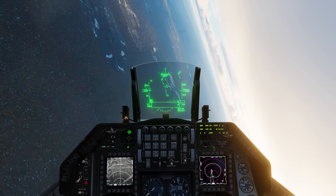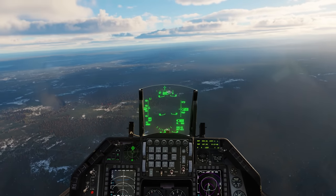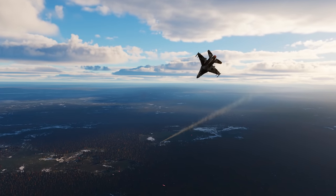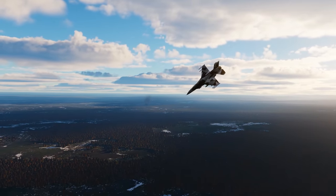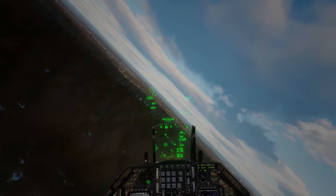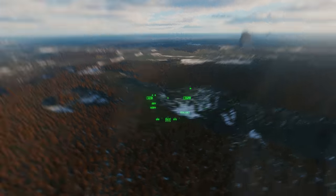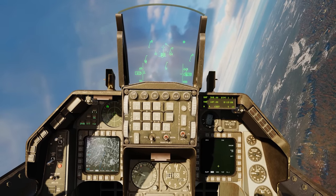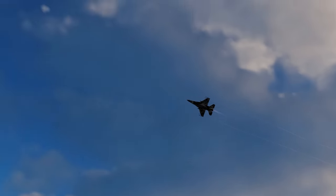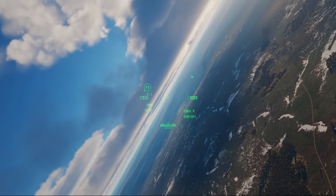The SA-3 actually comes up on the HTS pod now. Having a little trouble locking him up — there we go, got him. He shot at me. Magnum, we'll defend. Lots of AAA — he just got shot in the face there by AAA. Defending, pulling away, reducing altitude, and hopefully that HARM finds him. Whether it does or not doesn't matter — I have nothing else to shoot at that SA-3. So I'm going to have to push in and drop these 2,000-pounders on those ballistic missiles.